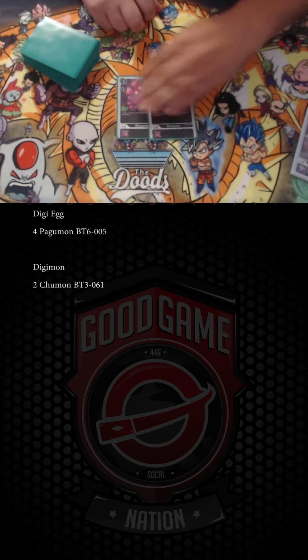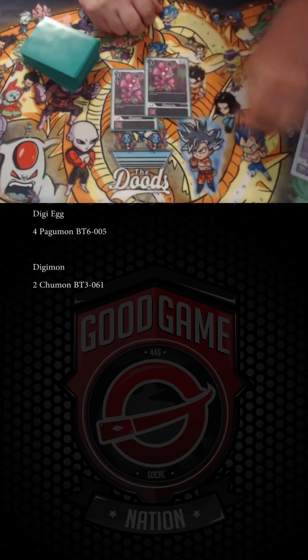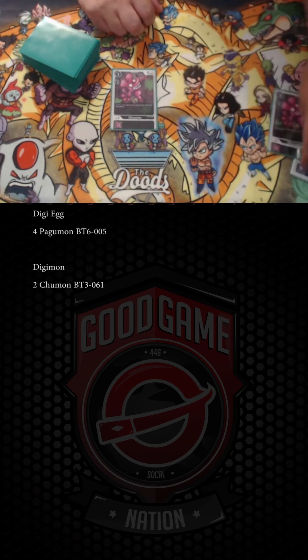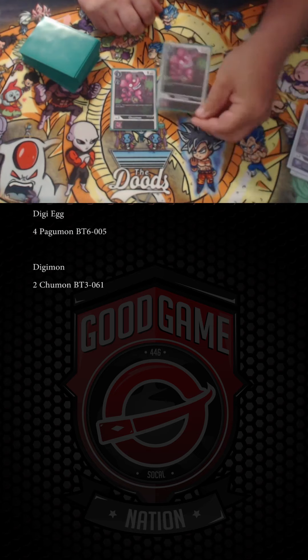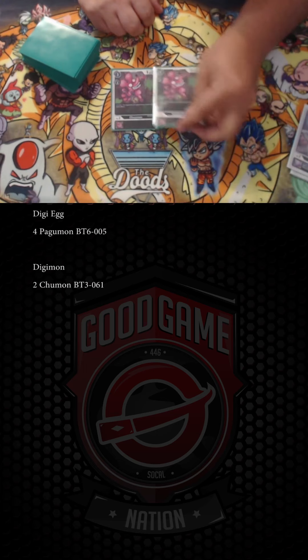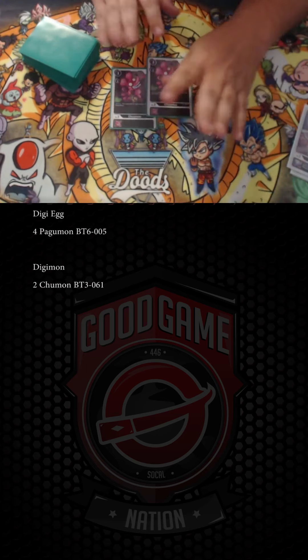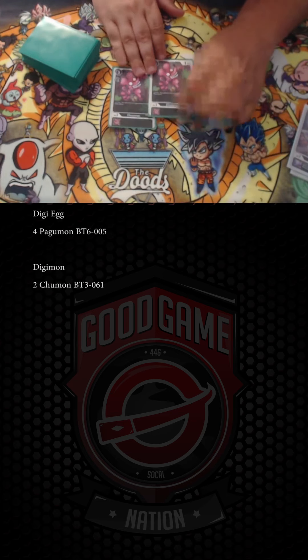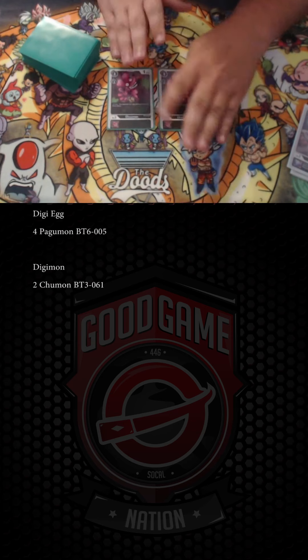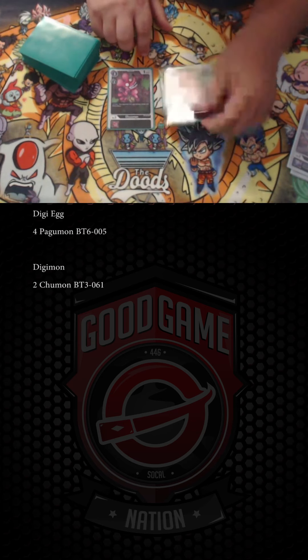Everybody wants to gain memory this format, so we play two Chumons because they can't gain memory. You don't really want to digivolve on top of your egg with this guy, because you don't want to swing. The pro is your opponent has to deal with it, but it only matters in specific matchups — like the blue matchup, which is arguably your worst.